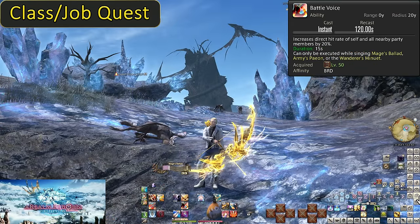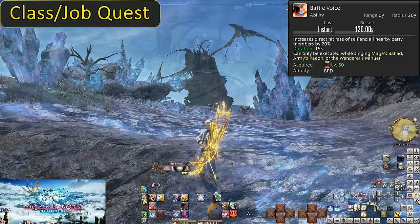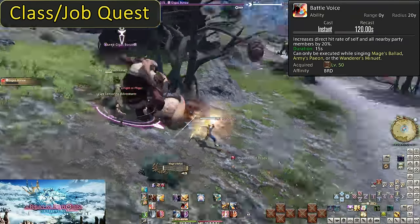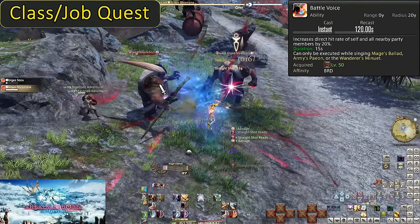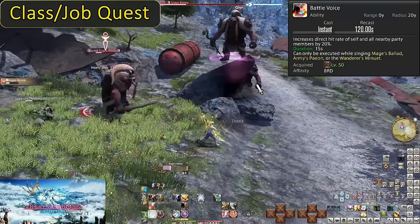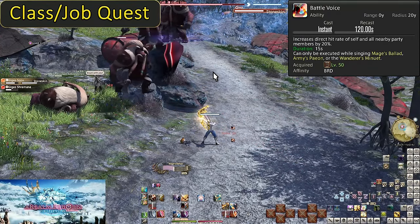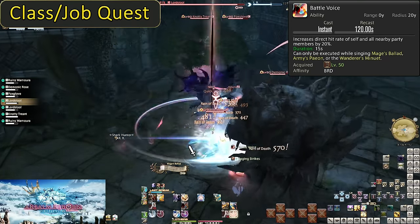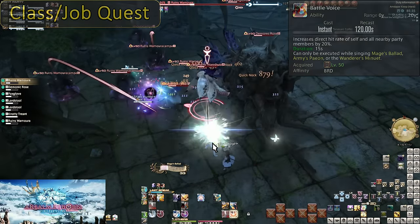Level 50: Battle Voice. Another 2-minute cooldown. This increases the direct hit rate of all players within 20 yalms of you by 20% for 15 seconds. The catch is you must be singing a song to use Battle Voice — if you try without a song running, it won't let you. Given how Bard works, this is basically never an issue, but keep in mind it always comes after a song. Similar to Raging Strikes, you want to use this before going crazy with big attacks. The more things you buff, the better it is. You'll ideally be timing it along with your party members who also throw out their buffs every 2 minutes, multiplying everything for big gains. Otherwise, simply use this on cooldown where you can.